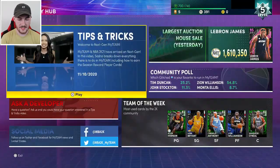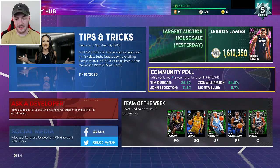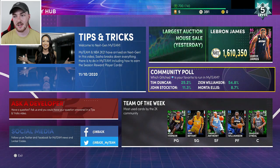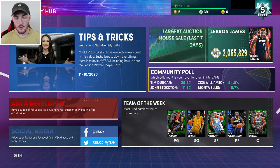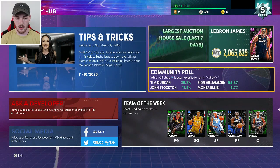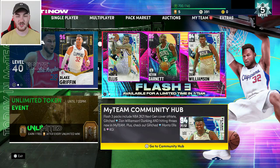We have seven codes to type in. The first one is the MyTeam Community Hub locker code - all you have to do is answer a poll and you'll get a free token. We are on next gen which I'm absolutely loving. Let me know if you guys have got next gen, picked up a PS5, or got a new Xbox Series X or S.